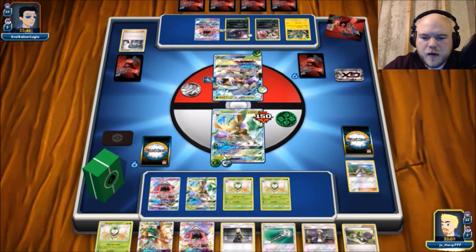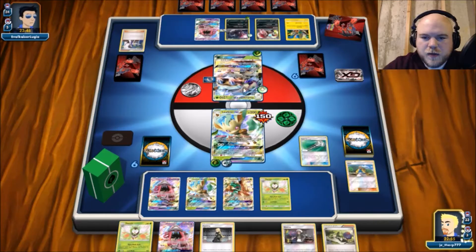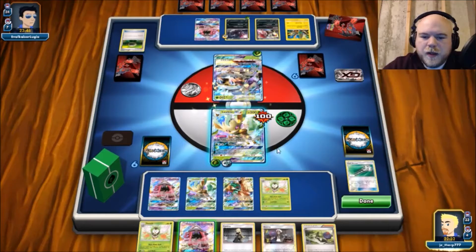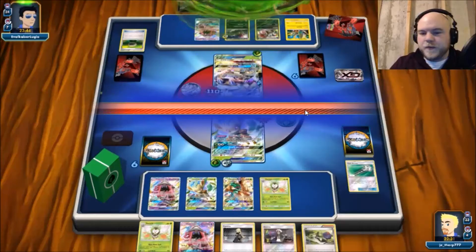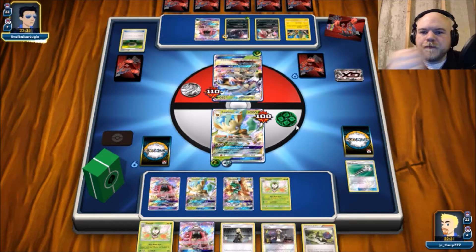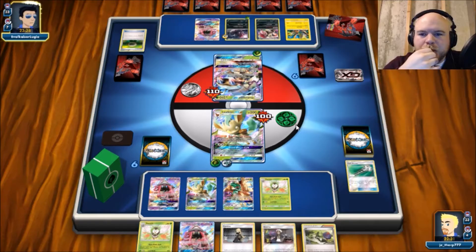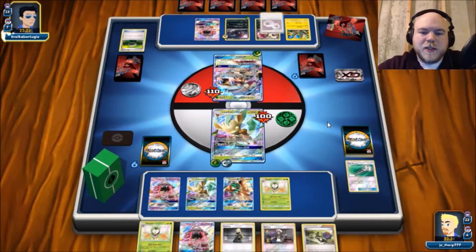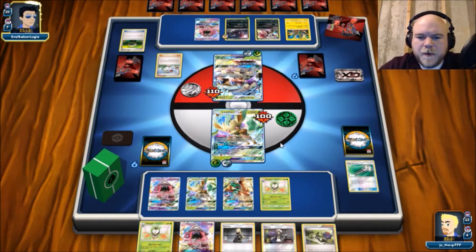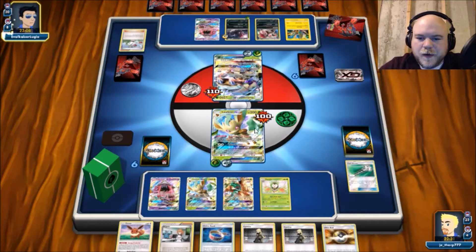He's going to hit us for 150 — oh man. We'll only be able to heal off 50 of that, but that's just enough to keep him from taking us out with just a Choice Band. We're not going to use that Ultra Ball; we're going to use Hala, shuffle and draw seven, see if we can get some Decidueye. We get one — good news. Let's get rid of both of these tools. He has to hit a DCE to take us down, so we're swinging for 110-130 with this. We'll use Feather Arrow back here on this guy, and a little Breath of the Leaves.